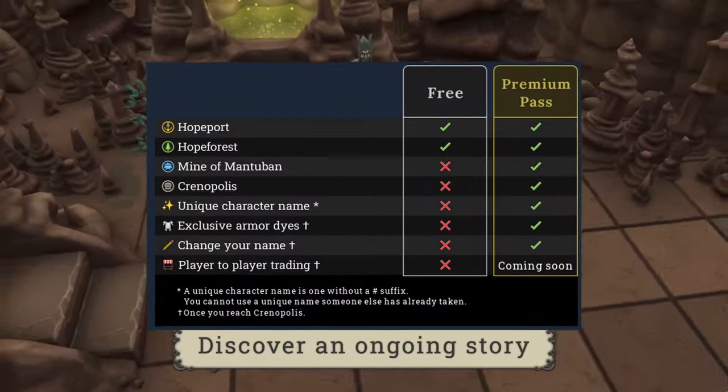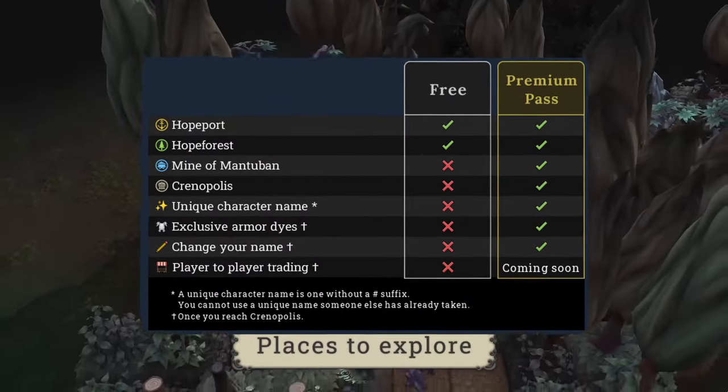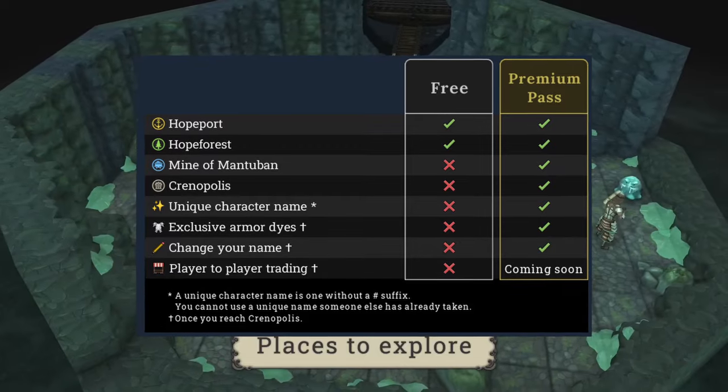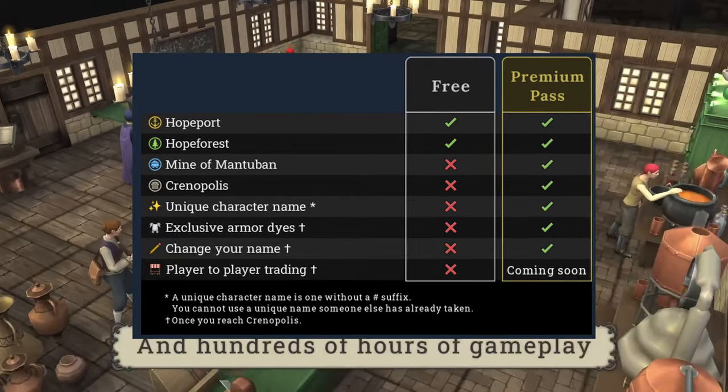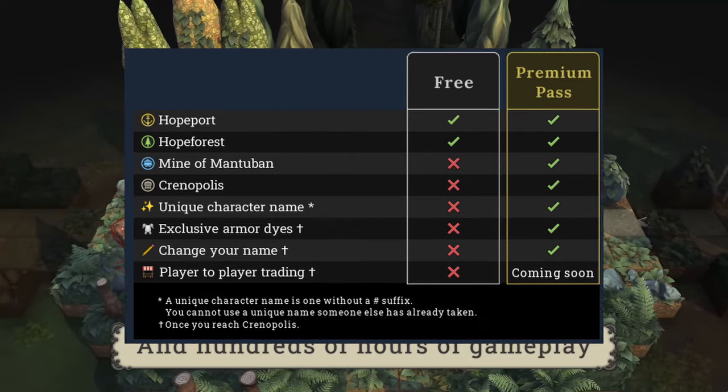Looking at the free versus premium pass: the premium pass gives you access to all episodes, a unique character name, exclusive armor dyes, and the ability to change your name for free. The one thing that's delayed is player-to-player trading.